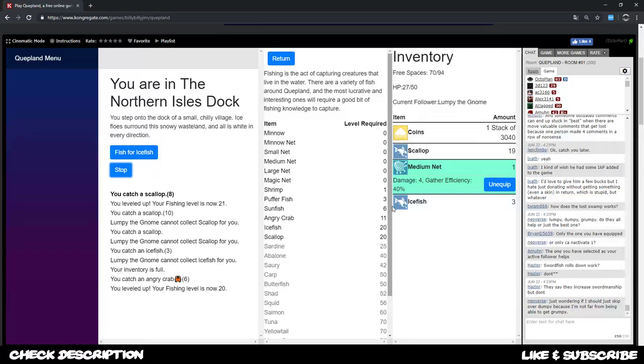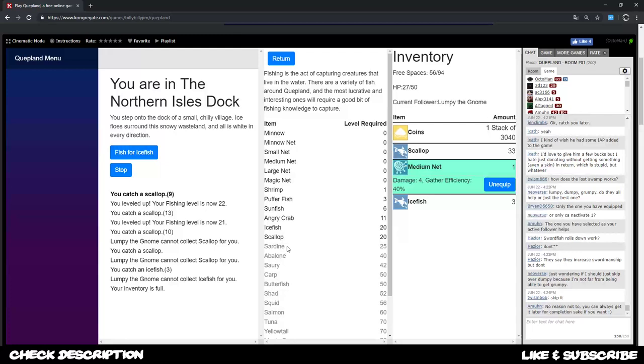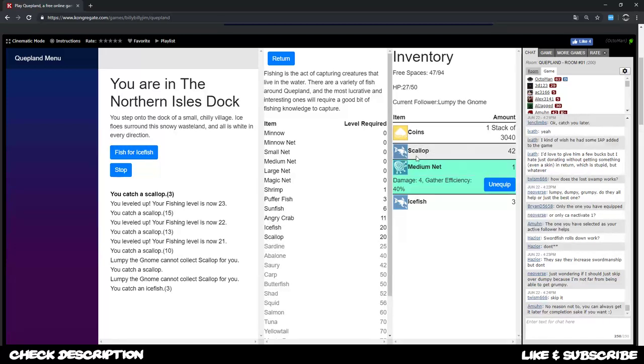This is what you want to do - get your fishing experience as high as you can, as fast as you can. Whenever you're at the point where you can almost go everywhere, we know that we can get sardine at level 25. In the resources document linked down below in the description - which is accessible to everyone - you can check out what gives you the best exp in the long run and get your efficiency as high as possible.